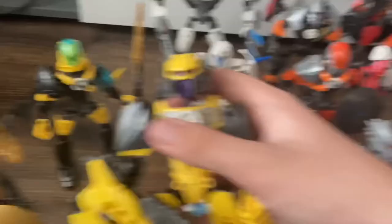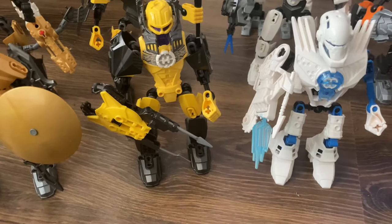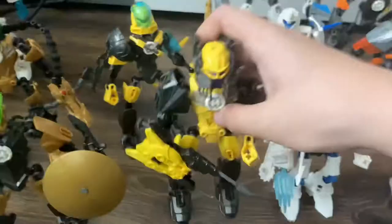Here's my Evo MOC, which is a combination of the 2.0 and 3.0 versions. The reason for that is my 3.0 version's helmet piece — the connector that holds the helmet to the head — got jammed in there and I can't pull it out, so I combined the two. That broken head is actually what I use for Zib. This is a combination of the 2.0 and 4.0 versions, and then there's Evo 5.0, which I think looks really good.